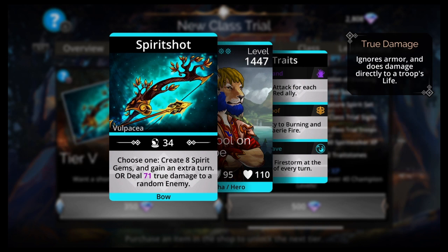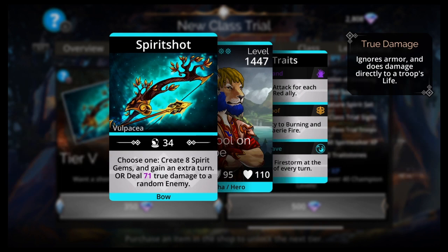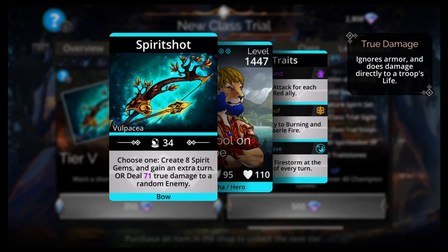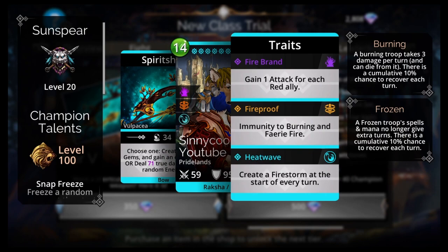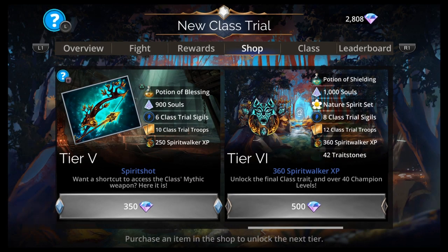Choose one: create eight Spirit Gems and gain an extra turn, or deal 71 true damage to a random enemy. I think you're pretty much always going to pick that first one because, if you put it with a blue troop, you almost always get an extra turn. So it's pretty cool. And those Spirit Gems — they drain mana. Anyway, let's go over this class real quick before we show the team.